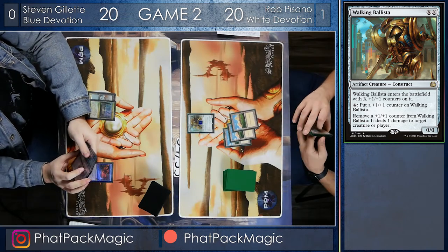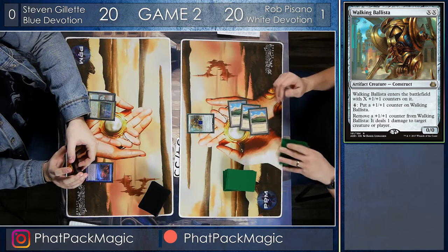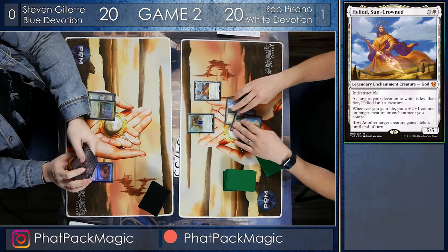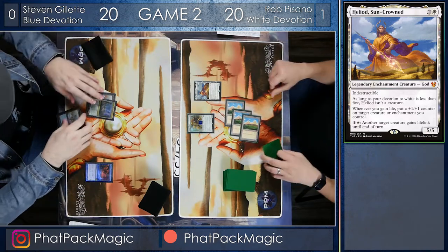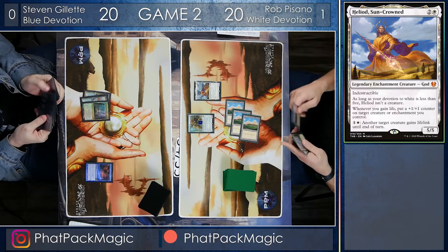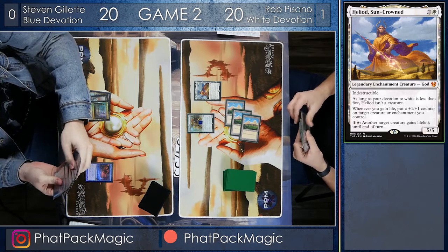Steven has missed a land drop on turn three, and that could be painful. Mono blue devotion requires a lot of double blue, and he's only got a blue and a Nykthos going. Rob is now threatening super lethal with Heliod the Suncrowned coming down, and Steven is finally getting his third land drop. It looks like he's had counter magic in his hand ready for that Heliod, but he missed it by a turn and a land drop — and that could be critical, because Rob's got the combo going.